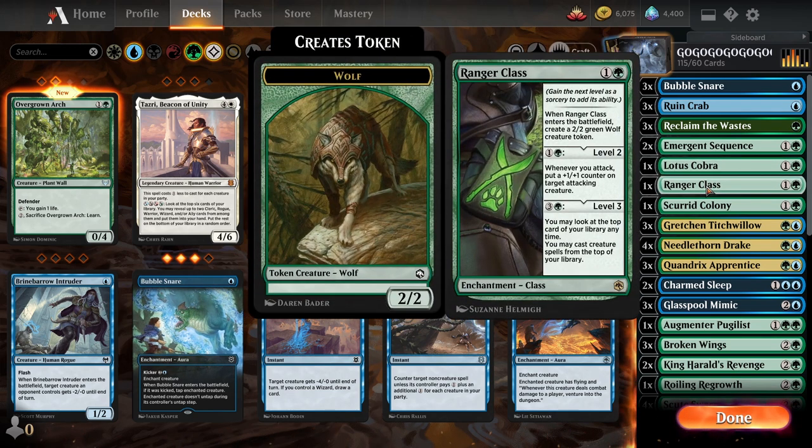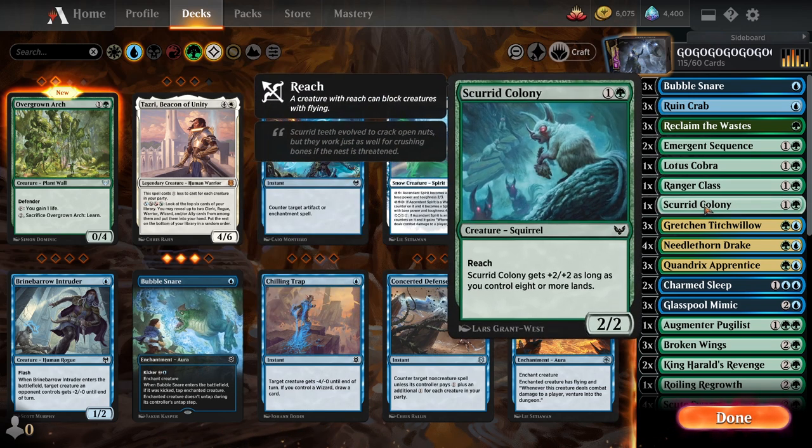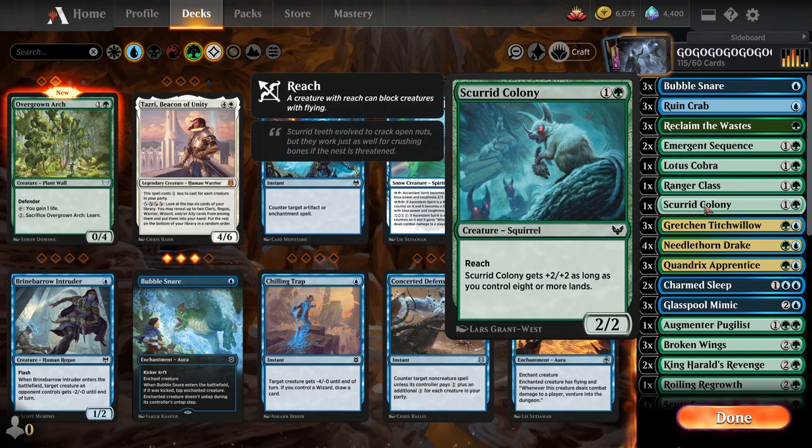Then we got Ranger Class. It's kind of fun. It's just there to boost stuff and annoy people. Then we got Scurrid Colony — shaved it down to one. I really put some work into balancing this, and this is all we needed. The deck kept losing to flyers. This has Reach, and it grows over time. It is a binary switch — eight lands or more — but a 4/4 with Reach for two even late game is pretty good.